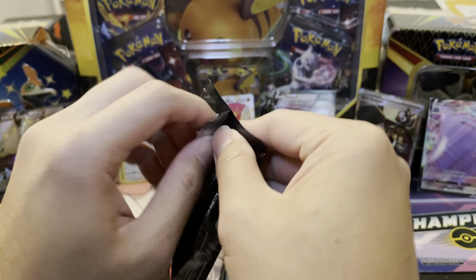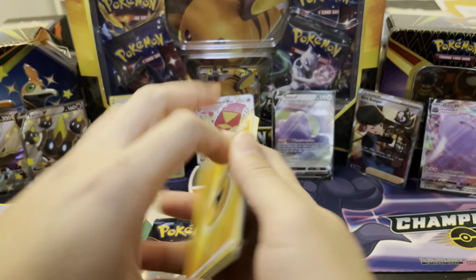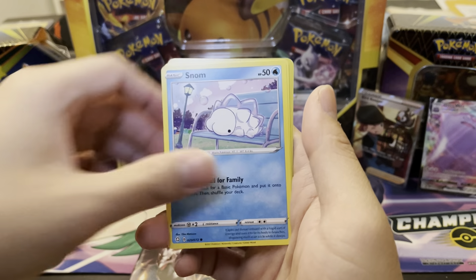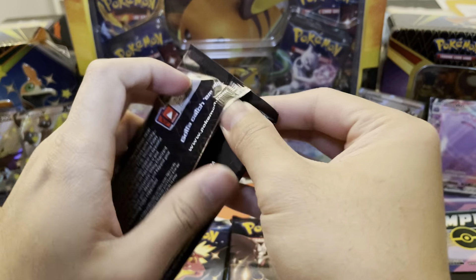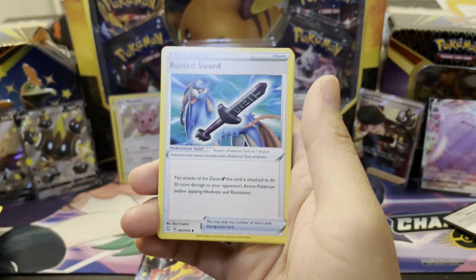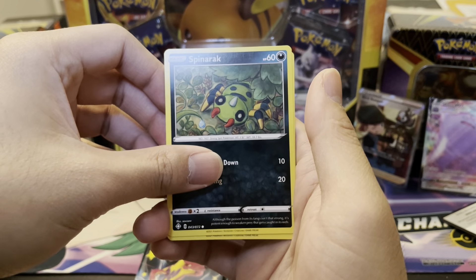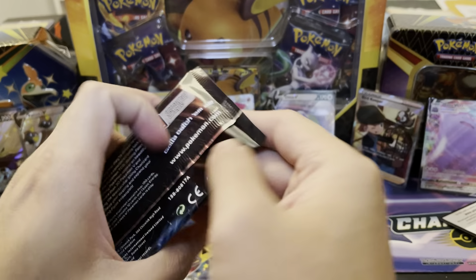Shiny Charizard VMAX, are you hiding here? Please tell me you are, so I can get super excited and flip out on the channel. Code card for you, one, two, three, four to the back. Luxio, Gym Trainer, Spinareak — we've already seen all the commons and uncommons in this set — Reverse Galarian Weezing, and then a Dreadnought. I thought I was going to get excited over another Baby Shiny there. Code card for you, one, two, three, four to the back. Can we add some more things to the binder? Cufant, Buzzwole, it has been a challenge — we're not even close to completing the binder yet. Shinx, Reverse Floatzel, and a Yanmega.